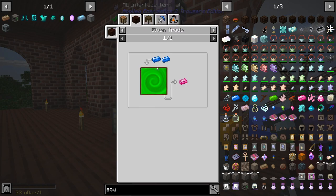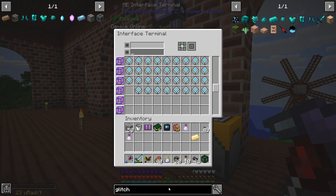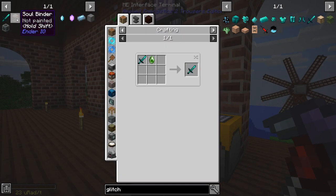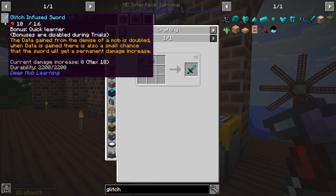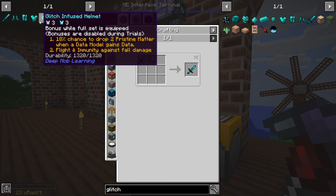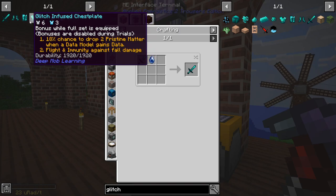Which elementium we can make now - it's just mana steel in the portal. Yeah, because we want the glitch sword, which increases in damage over time and also gives you double data from killing mobs with it. And also mobs are going to have a chance to drop pristine matter.